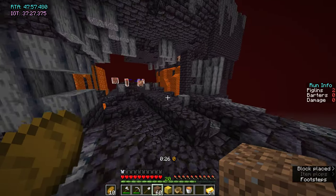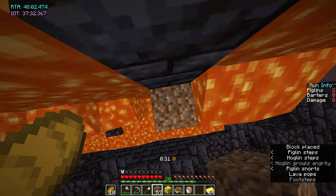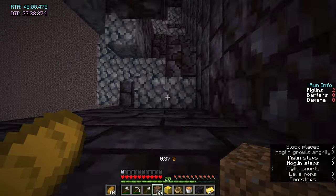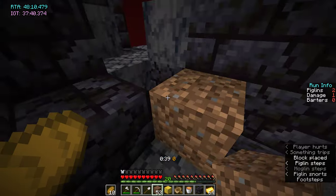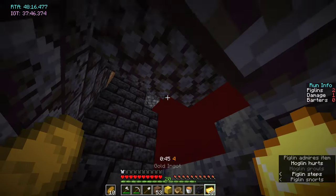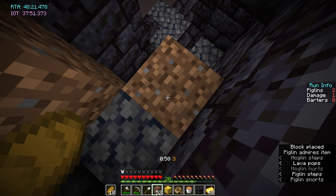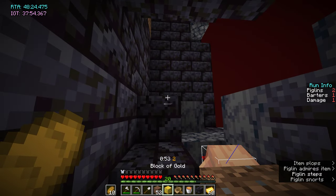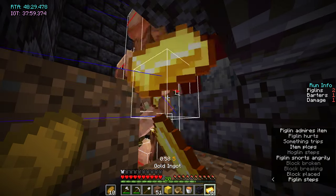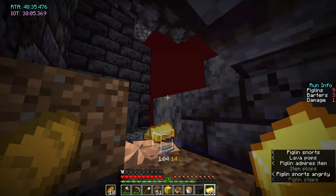Go between the first two lava falls, tower up, go across the staircase to the right, go down and make a little pit — this is where the piglins are going to go. Break the block above them. You can throw gold blocks if there are piglins right there so they don't start attacking you immediately, and block off any piglins coming up. To aggro them all, place a gold block, break it, replace with a block, and then start throwing the gold.